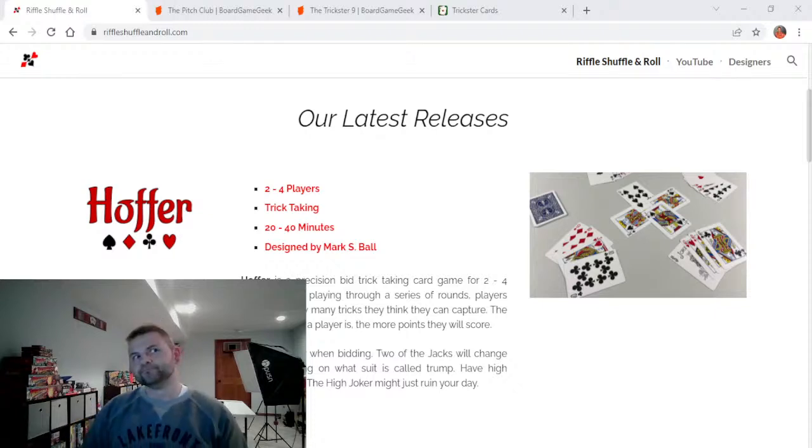In Hoffer, a trump suit is called and the jack of that trump suit becomes the highest ranking card aside from the high joker, and the left bower — the same-color jack — becomes the second highest ranking card in the trump suit. So that's one thing that sets this game apart: a smaller deck, which means a smaller kitty, more cards in play. The bower system can really throw a wrench into the works based on how the trump suit is called. In Oh Heck and Wizard, trump is determined by a turn-up card. In Skull King, trump is always the black suit.